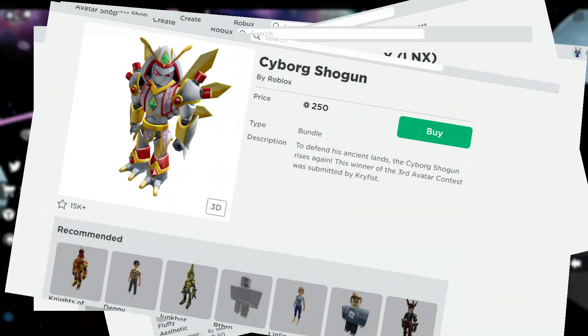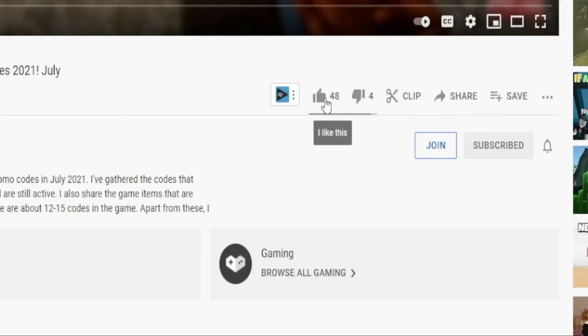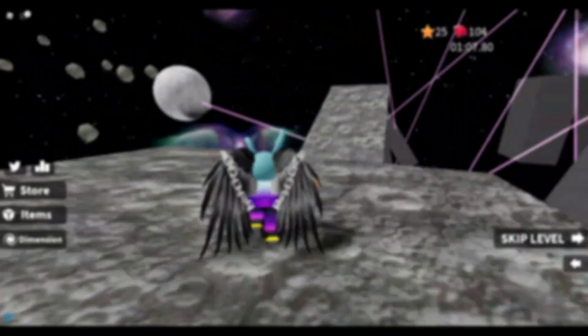Want to get this, this, this, and one of these items in Roblox? Subscribe, like the video, turn on notifications and leave a comment. Also write your username to join the draw.